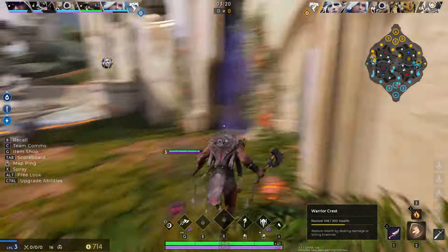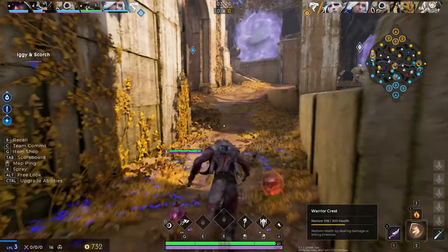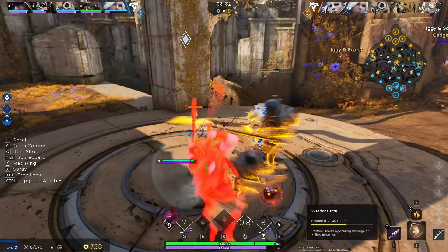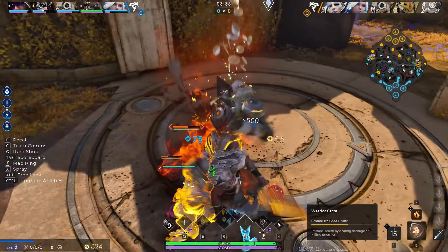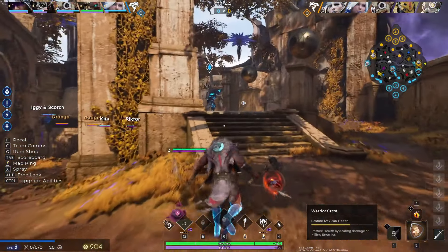The next thing I want to talk about is map awareness. I can't stress enough — you'll hear me say this in almost all my guide videos — you need to be paying attention to the map. If you know where enemies are, where teammates are, who's in trouble, and who you can pick off, you'll be really set. As a jungler, there are two river buffs circled in blue on the map, and then a green buff and a gold buff. Pay attention to their cooldowns, because if your team is struggling, you might catch an enemy going for these buffs and catch them off guard.